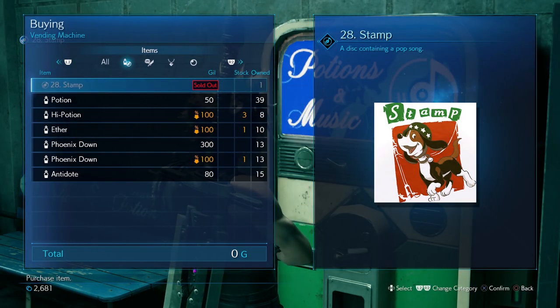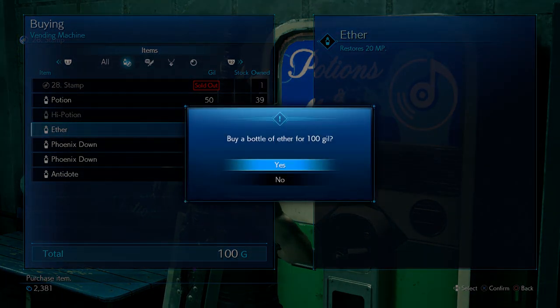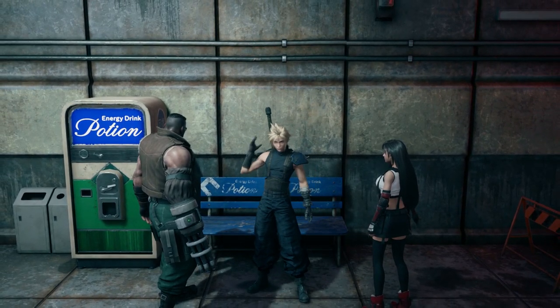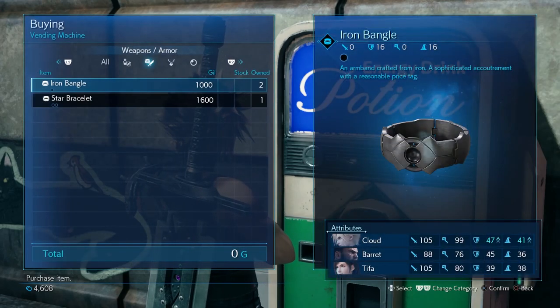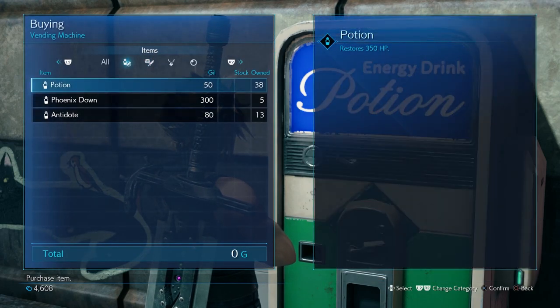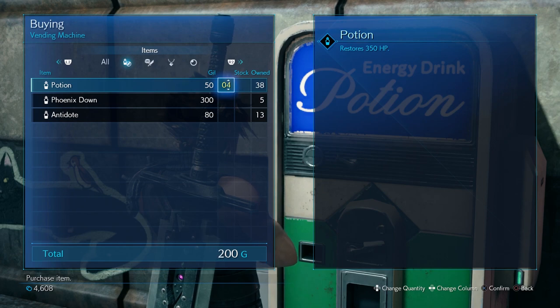Secondly, these machines come with a lot of the newly added music collection scattered through Midgar. Upon entering Seventh Heaven, you'll notice there's a jukebox and you can collect music throughout the world of Midgar. A lot of these machines are home to some of that music, exclusive to those locations. Just in case you can't access these areas at a later date, it is worth making sure you buy all the music — it's a must for the avid trophy hunter and collector.